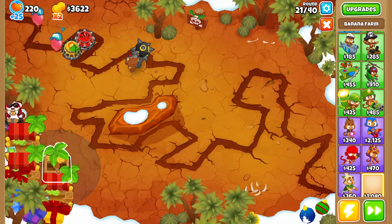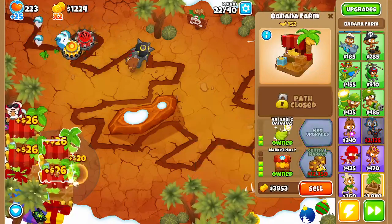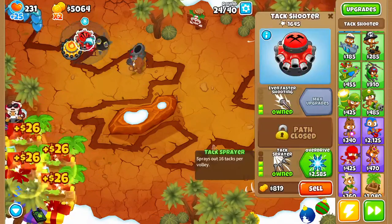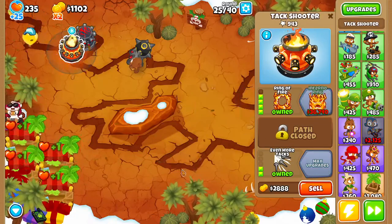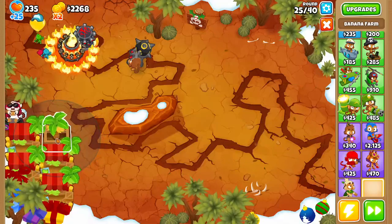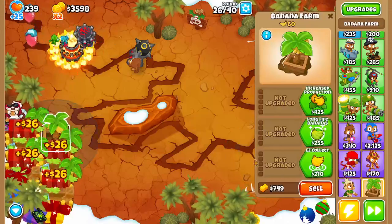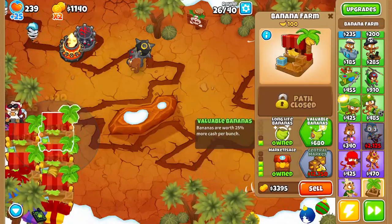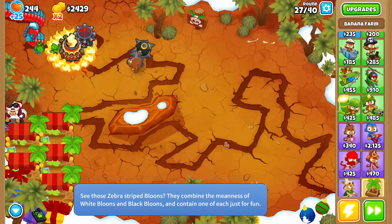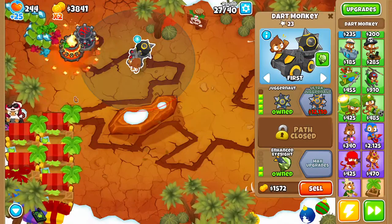Now because I have Monkey Knowledge, these banana farms will actually make me lives as well. You can see we're already making tons of money. What you're going to want to do is upgrade to Overdrive and Ring of Fire, because even though we're just going for money, it's still going to be good to have a good defense. You can see these guys are holding them off pretty nicely.